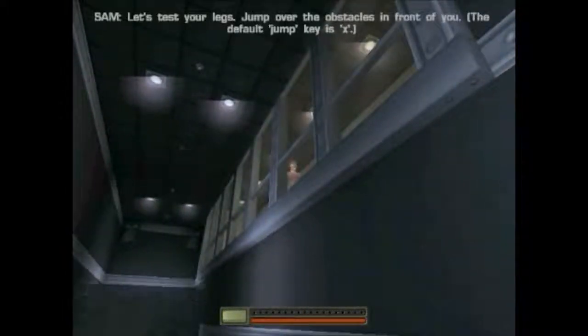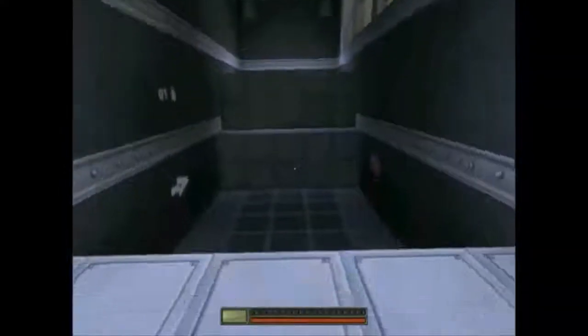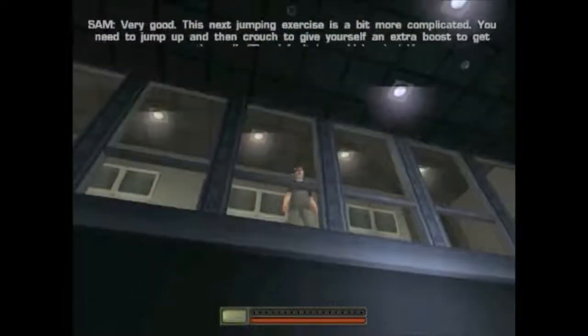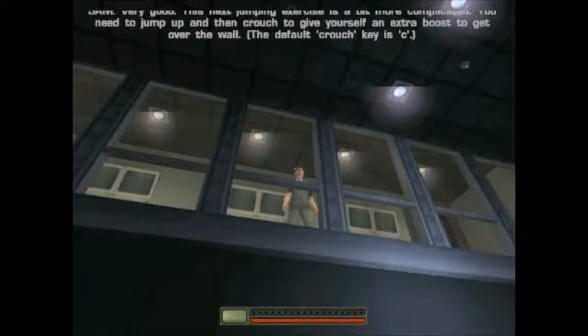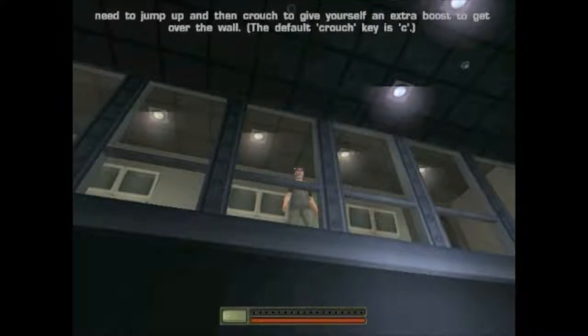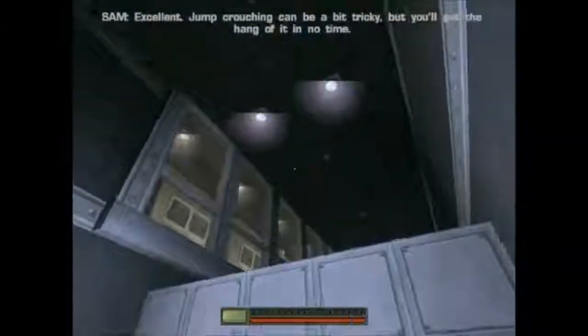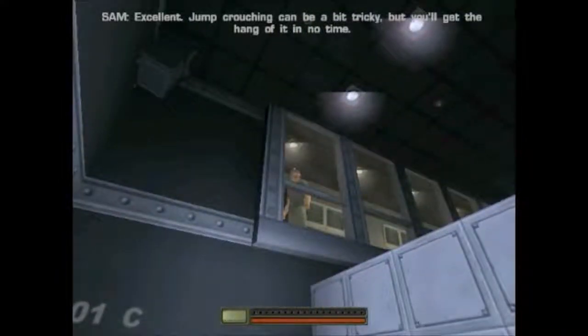Let's test your legs. Jump over the obstacles in front of you. Very good. Now this next jumping exercise is a bit more complicated. You need to jump up and then crouch to give yourself an extra boost to get over the wall. Excellent. Jump crouching can be a bit tricky, but you'll get the hang of it in no time.